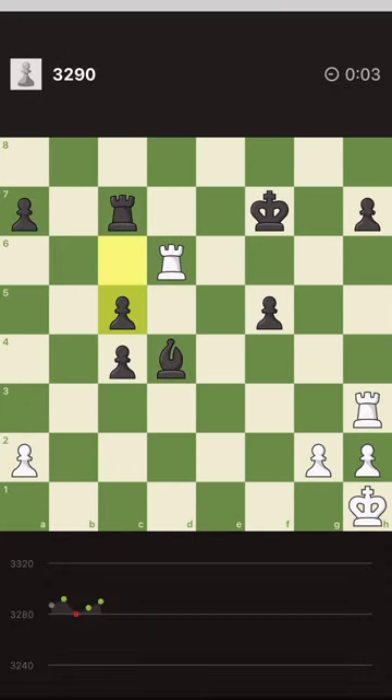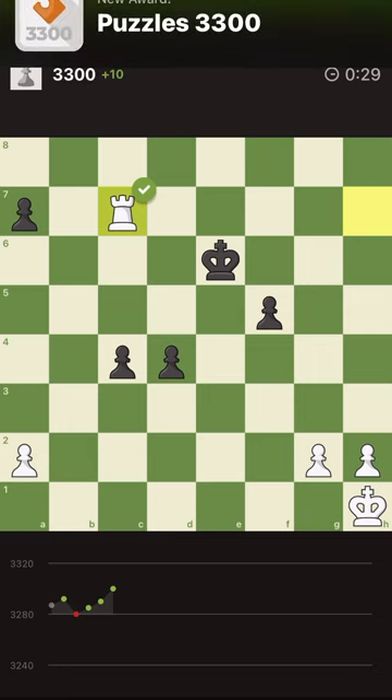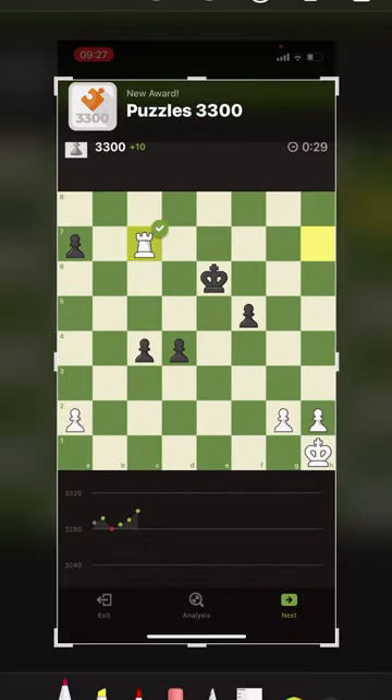Next puzzle. What if we grab the pawn and then win the rook? Sounds too easy to be true. We grab the pawn and then the rook. This is good that I didn't move fast — the bishop goes back and defends, and because it has lots of pawns it has a chance to win. Instead, we should first grab this bishop, and then grab this pawn and then the rook. We are 3300!